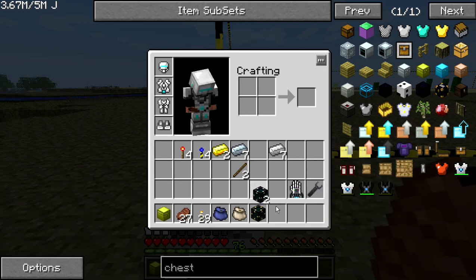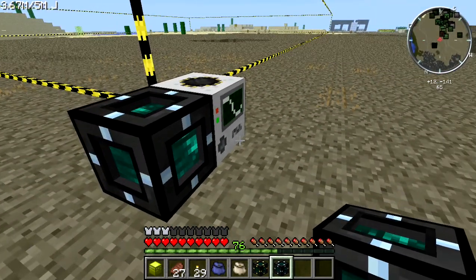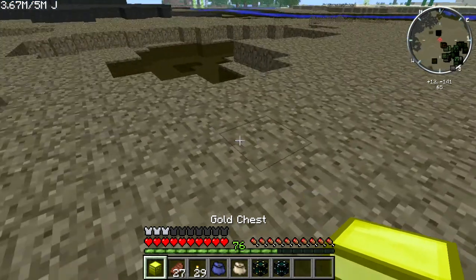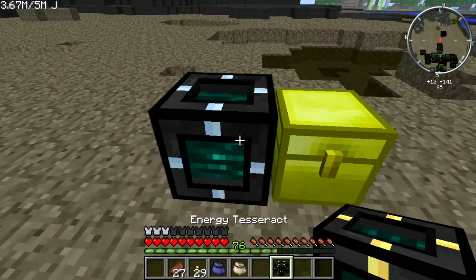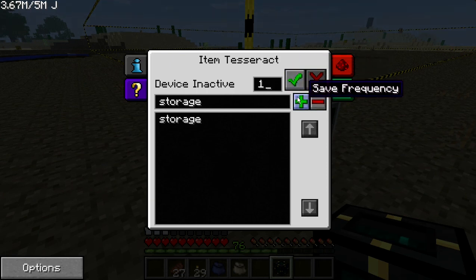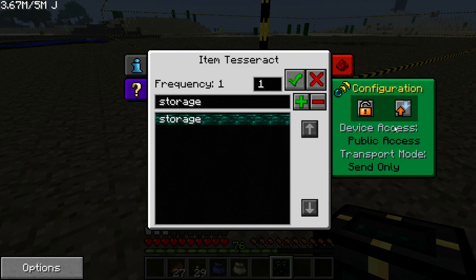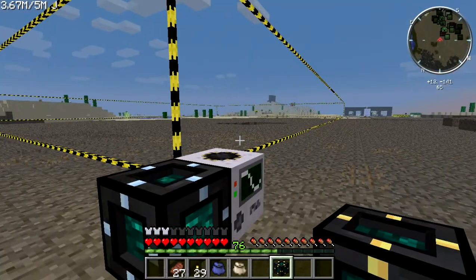By the way, I'm doing this in my let's play world. We'll put down an item tesseract on one corner — all the items will go into that tesseract. We'll put down the energy tesseract too, but first we need to give the items somewhere to go, so I'll put down that chest. Then place the item tesseract, assign it to storage channel one, activate it, set it to send only, then go to the receiving tesseract and activate that one too.